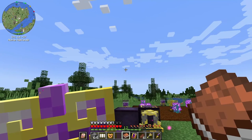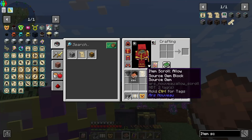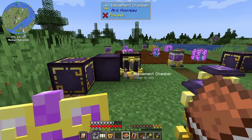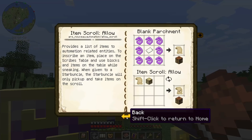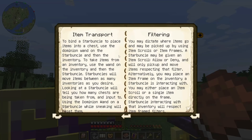You can use an item scroll or an item frame as a filter for the starbuncle. I already made an item scroll that will allow him to get source gem blocks and source gems from our imbuement chamber.